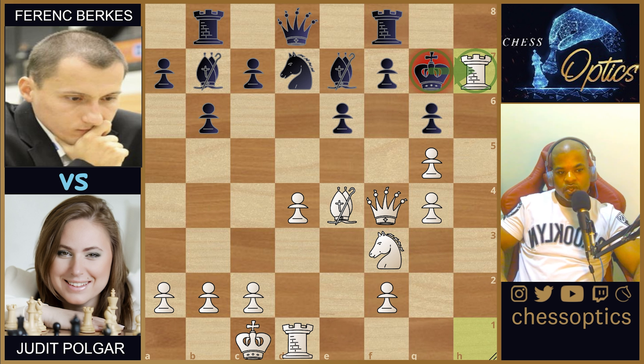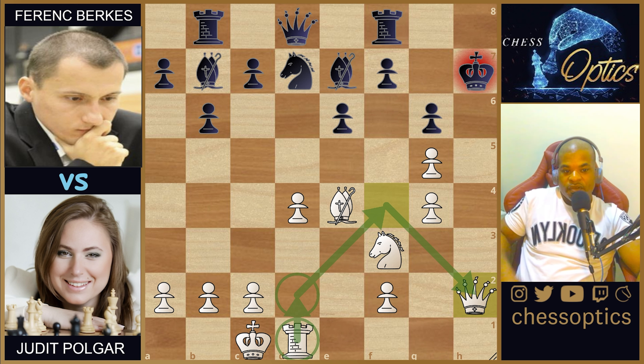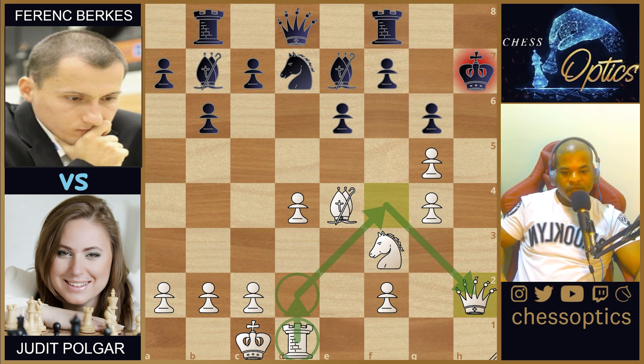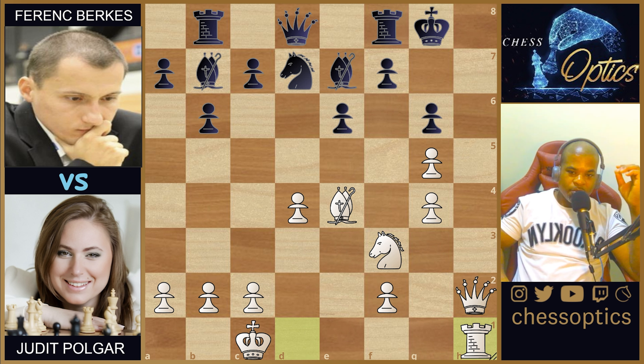After king-takes-h7, look at this beautiful queen maneuver — the queen went from d1 to d2 to f4 to h2. Very aesthetically appealing — I really liked that queen maneuver from d1 to d2 to f4 to h2. The king goes to g8, rook goes to h1, and already at move 20 from Judit Polgar, we have a mate threat.